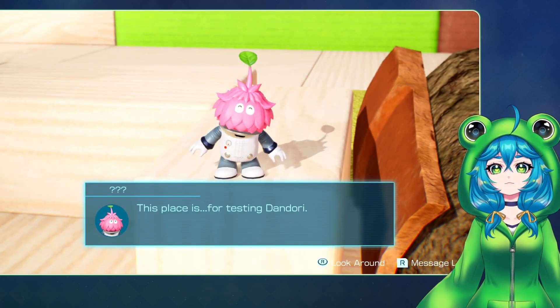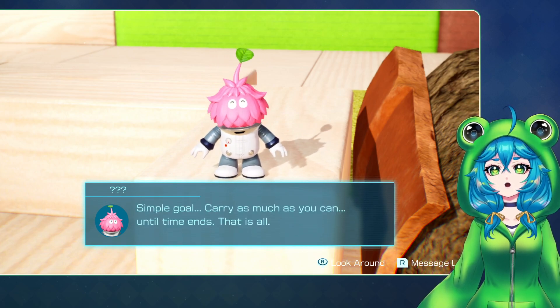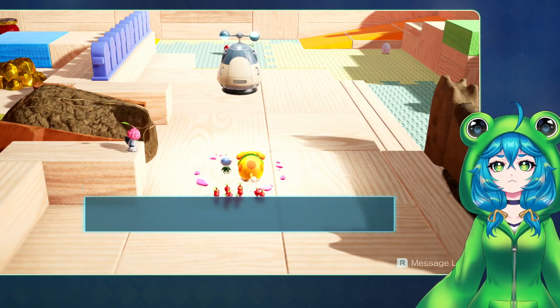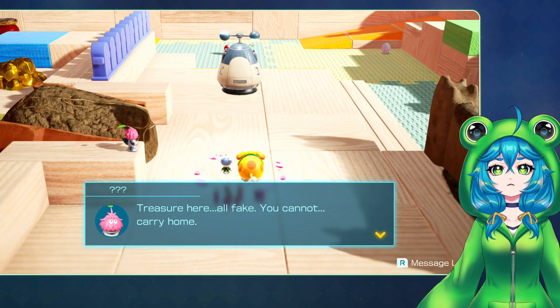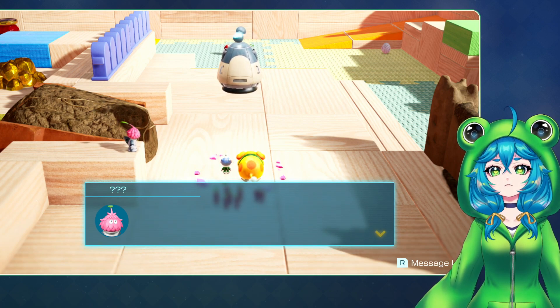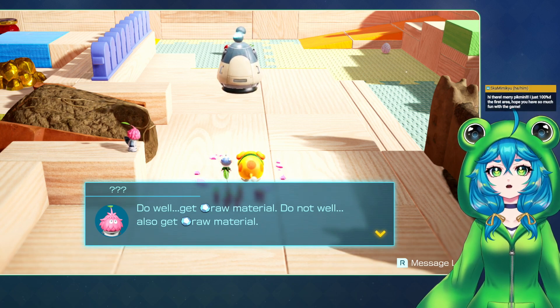This place is for testing Dandori. Do more Dandori. Improve Dandori. Simple goal - carry as much as you can until time ends. That's all. Treasure here? All fake - you cannot carry home. Pikmin here? All mine - you cannot take home. This means Dandori forever. This is bliss for me and you. Do well, get raw material. Do not well, also get raw material.